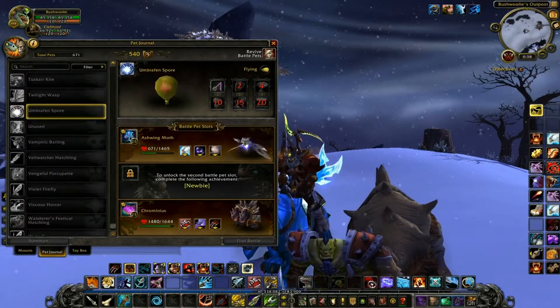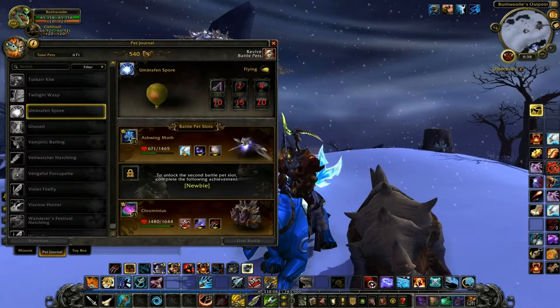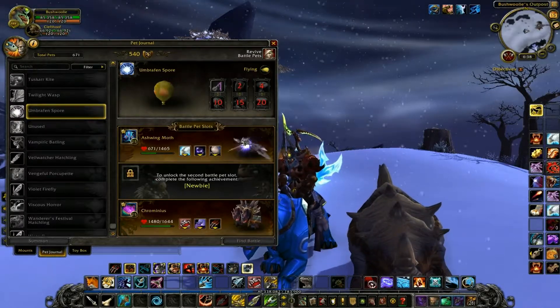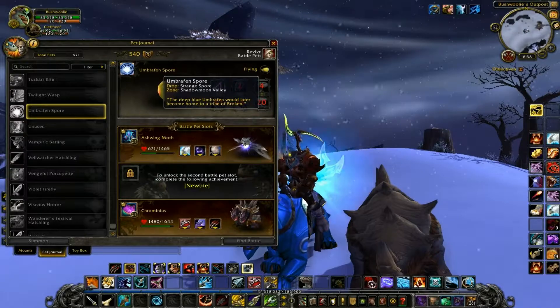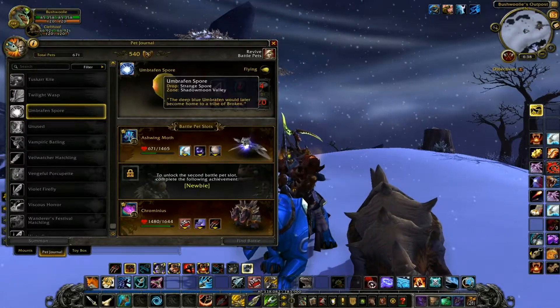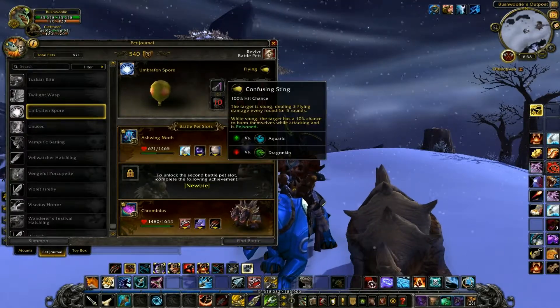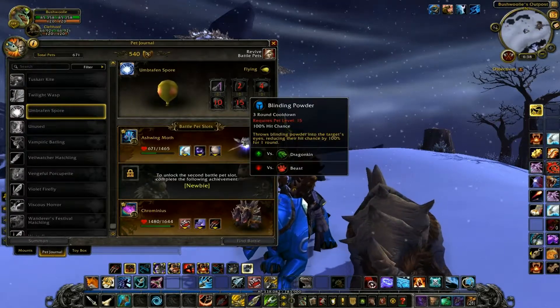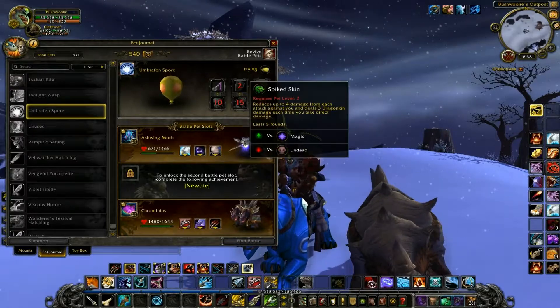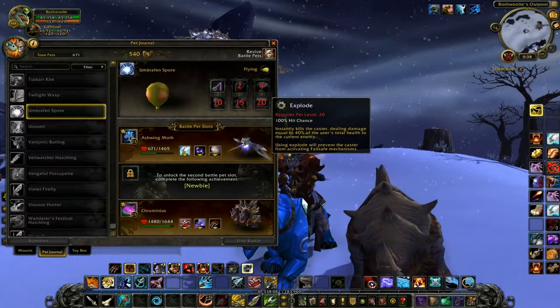Moving on — another one of these spores that look like a balloon. I don't know if they're gonna keep this balloon as the model or actually give us a spore-looking thing. It drops from Strange Spore in Shadowmoon Valley, and it does Confusing Sting, Creeping Fungus, Blinding Powder, Spiked Skin, Spore Shrooms, and Explode.